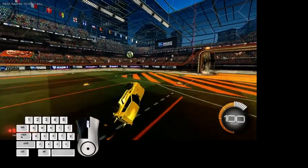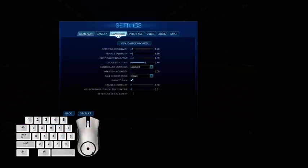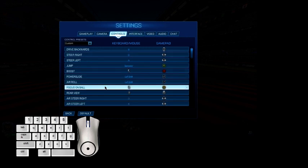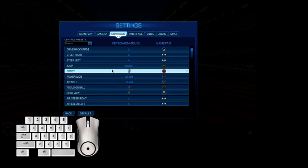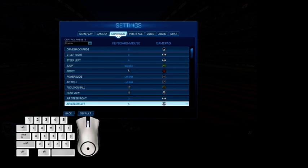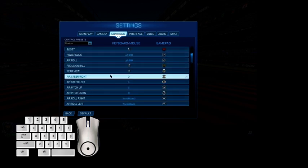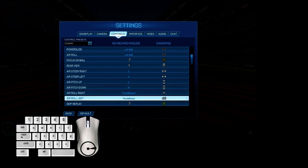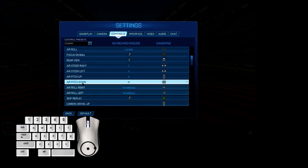My controls are mostly default, but since I play Minecraft a lot, I changed jump from default right-click to space bar — it's easier for me. Ball cam moved from space bar to right-click. Arrow keys and WASD for movement as usual. For focus on ball, I use right-click. Rear view is the scroll button. For quick chats, if you have mouse side buttons, use thumb button one for arrow left and the front one for arrow right.